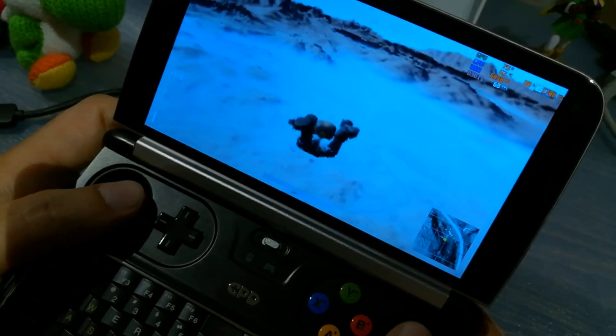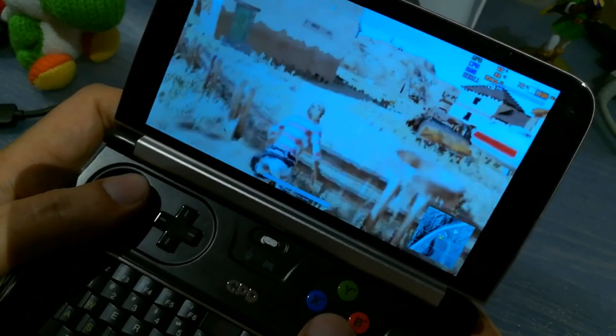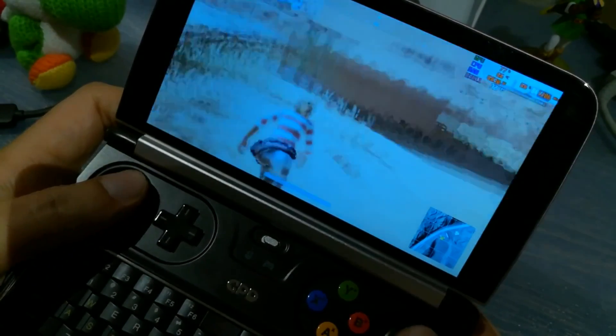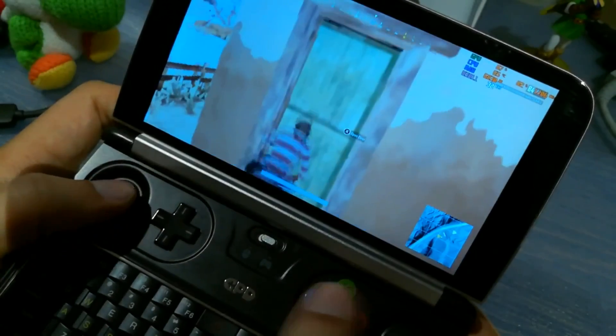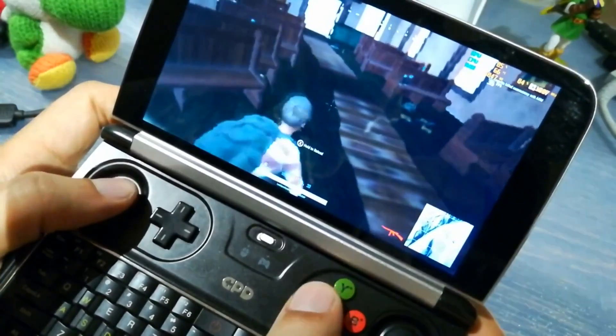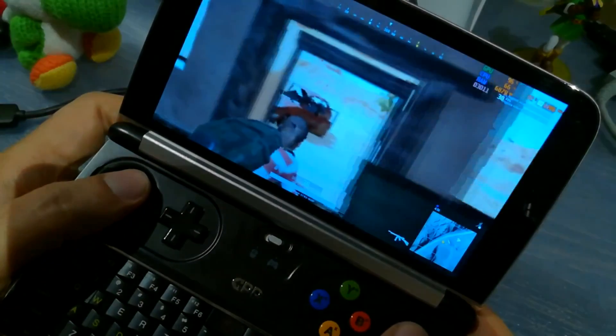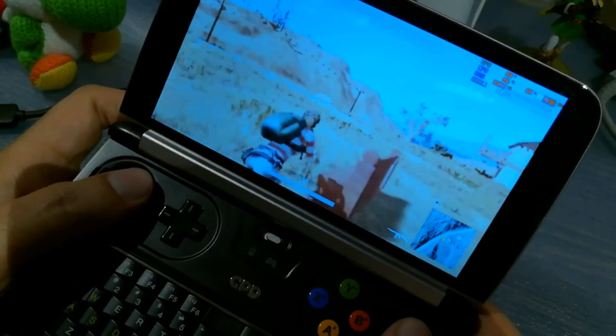For this one I dropped the internal resolution to a pixelated 20%. The advantage of reducing internal resolution is not only that the UI is still perfectly readable, but that the low resolution is sampled back into the display resolution. But that does not help a lot when you go this low, and long-distance visibility is screwed at this resolution.